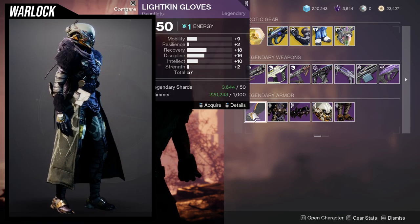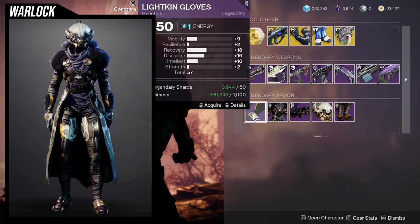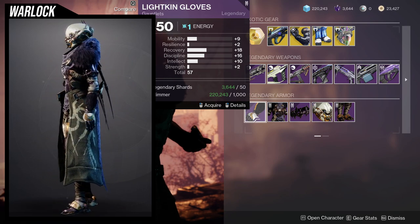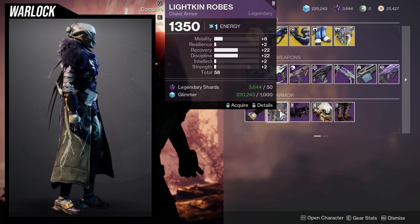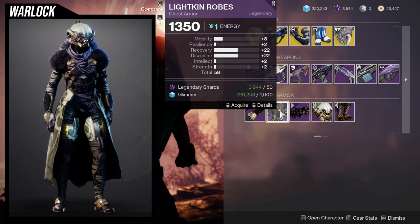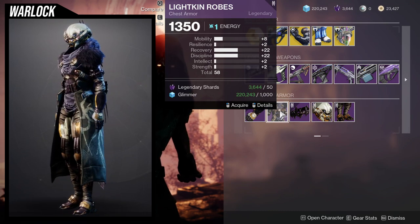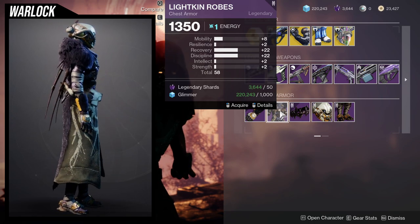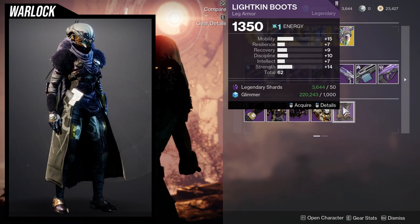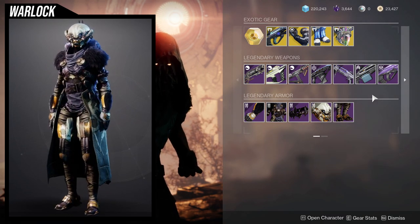Looking at the Warlock stats — the arms aren't terrible. I'd probably bump up the resilience a little more, or put chips into recovery so you can hit 30 when you masterwork, then get another piece with high resilience. The chest piece is actually pretty decent — if the mobility and resilience were switched I'd call it one of the best chest pieces we've seen in a while, but 22 recovery and discipline is still really good; I'd bump recovery to 32. The helmet is decent, not terrible, but I probably wouldn't pick it up personally. I'd ignore the boots entirely — they're terrible. Let me know Warlocks if you're picking up at least the chest piece, because it's amazing.